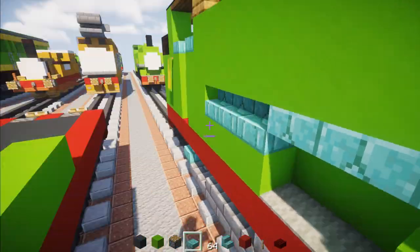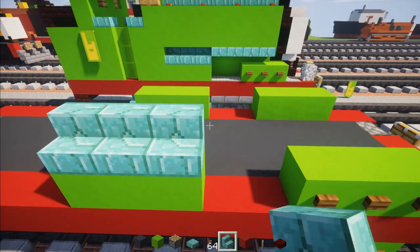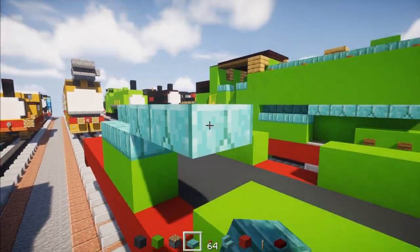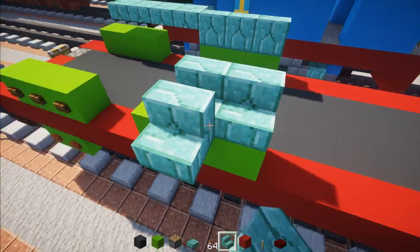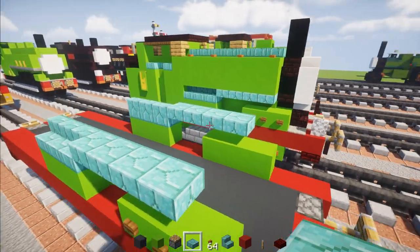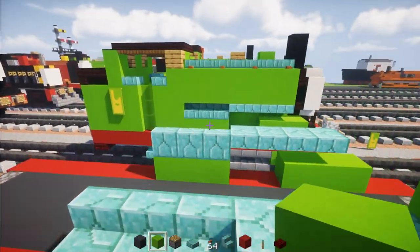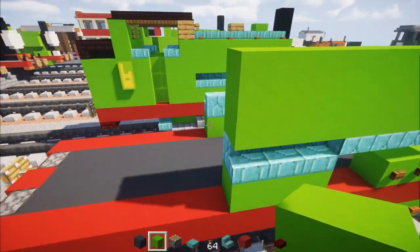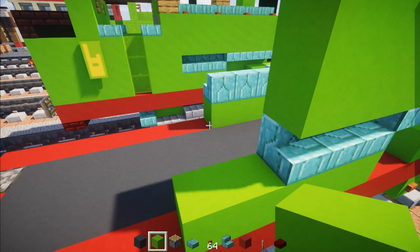Then we're going to add in prismarine brick stairs — a row of three on the back, then four blocks long of prismarine brick slabs — one, two, three, and four. Do the same thing over here: three stairs and then four slabs. On top we're going to add lime concrete two blocks tall and extend this all the way to the back of this brick.